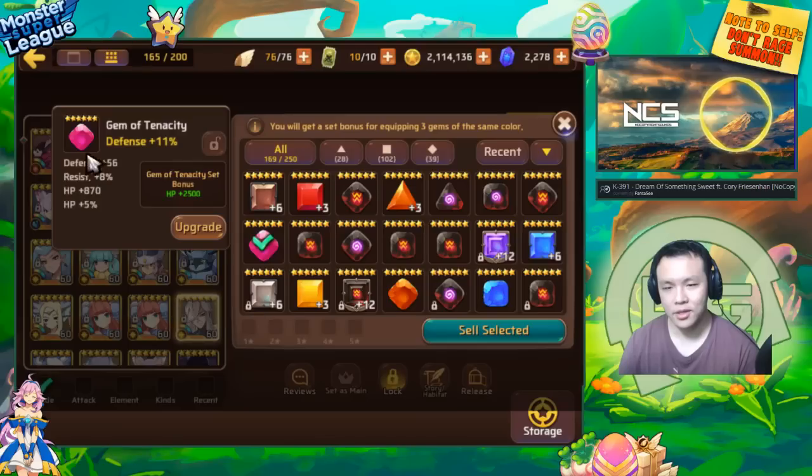For me, this gem is actually worth gambling for — especially if you're a progressing player. Think about it: it has resist, it has HP, and it has defense. It's a defense gem, so it has all the defensive substats, and you can make your monsters super tanky with this. If you have the resources, you can try powering up this gem. Since it's a four-substat gem, if it rolls into resist three times, it becomes a super, super really good tank gem — it can heavily outweigh using a Conviction set. If you put together three gems with like 30% resist, you can easily max out resist.